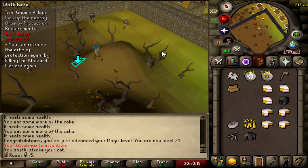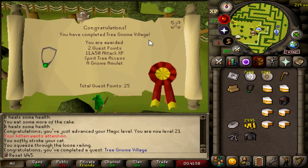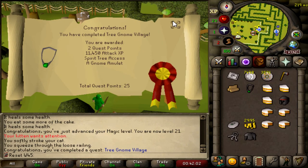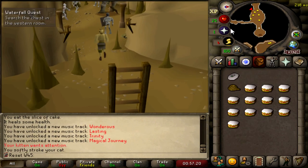Picked up the orbs and got out. Tree Gnome Village completed, giving access to spirit trees and more combat XP. We're now at 35 Attack, still level 1 Strength — but that will change in time. Another drink for the bar crawl.